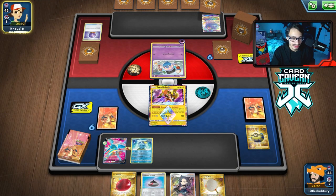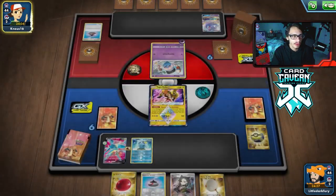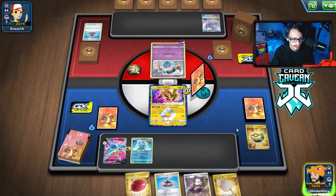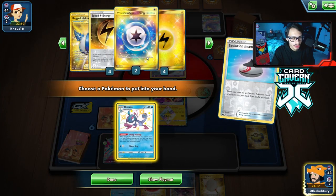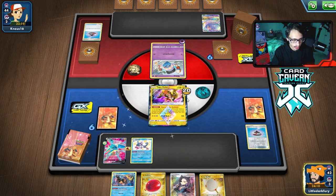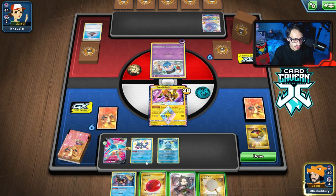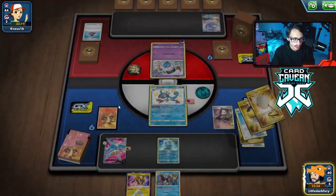I don't think we can pull off the Item Lock — it's just not possible. Well, maybe. We can Marnie them here. That's the nice thing about Vikavolt: a lot of these one-prize decks like this play a lot of items, and then Vikavolt completely shuts them out of the game. Let's get Drizzile. Unless I drew an Energy, there's no way I can get there. I'm going to Level Ball for another Sobble, net the Coco. I don't think they play a Switching Guard, so we can trap Oricorio at some point.